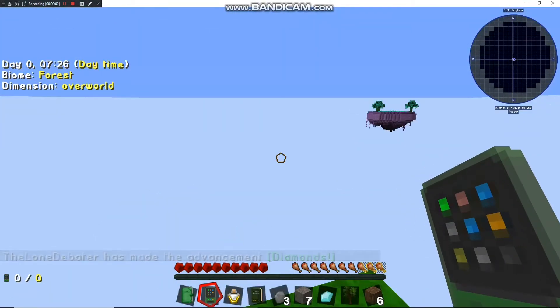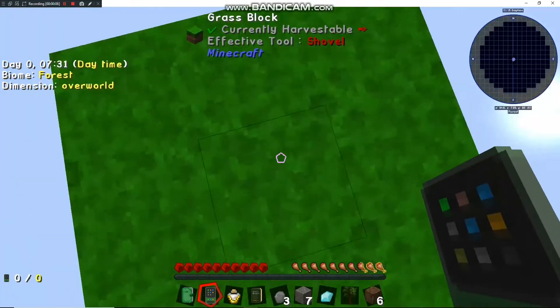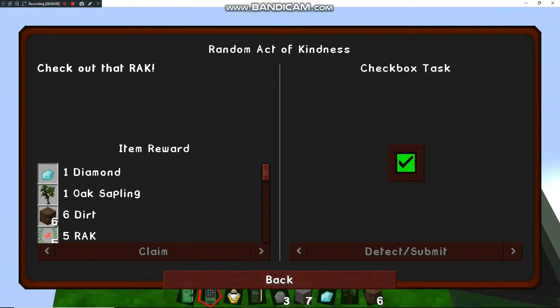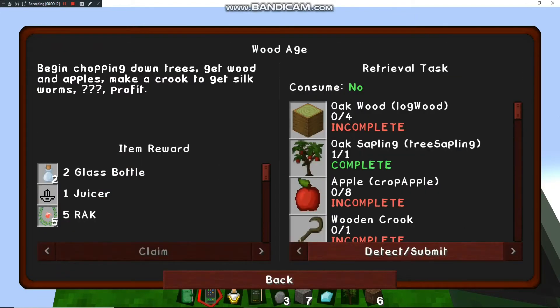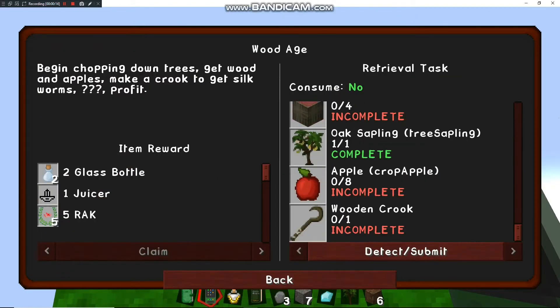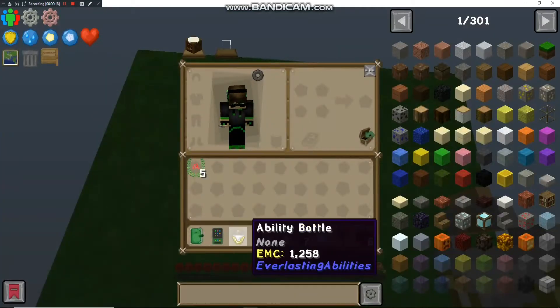All right, what's up everybody — Project Ozone 3, this is Lone Debater 7. We're going to get started and try out this questing map. I played Project Ozone 2, really enjoyed it. Looking at the quests, we need to get some wood, an apple, and a wooden crook — pretty easy to start off with.